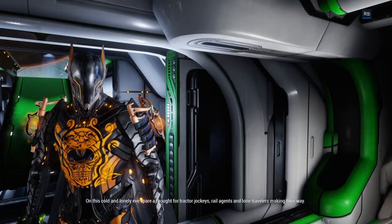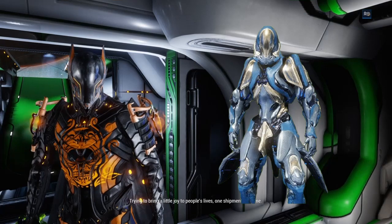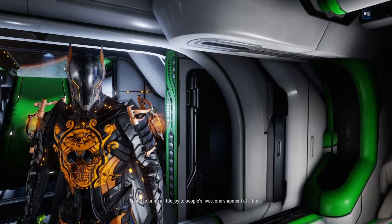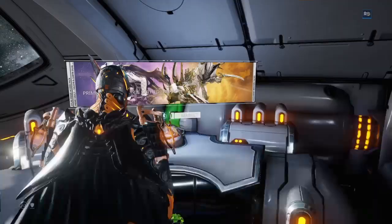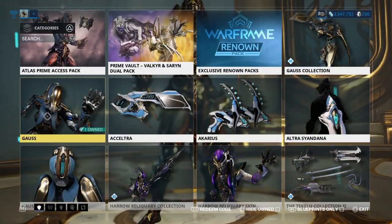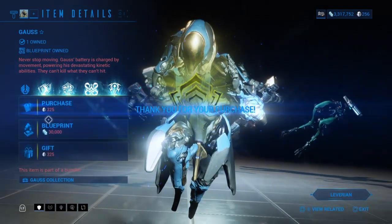Hello YouTube, this is the Badass Mundo and today I'll be showing you guys how to get the Gauss Warframe. Very simple yet very complicated. There are four parts: the helmet, chassis, system, and the blueprint. The easiest part to get is the blueprint — you can simply go to the market and buy it. It will cost you about 30,000 credits and that is step number one.